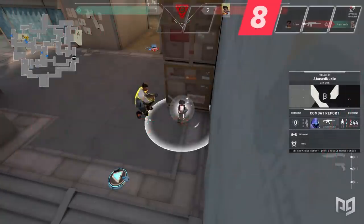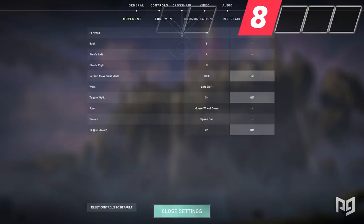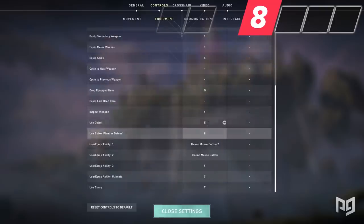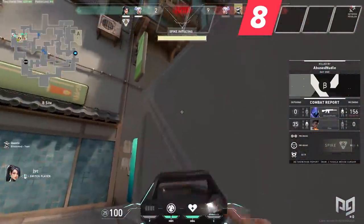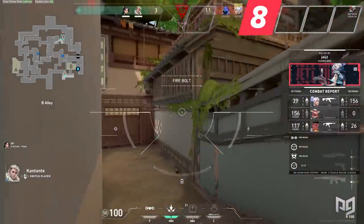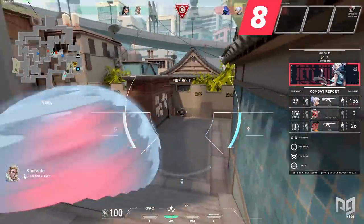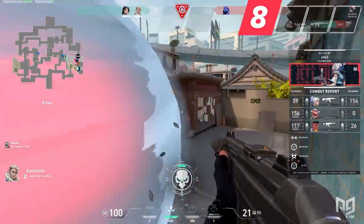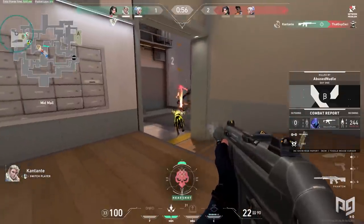Want to be more comfortable planting and diffusing the bomb? One neat trick is to double-bind your spike plant/diffuse to the same key as your use key. Typically the use key is bound to F or E, which is an easier key to hit than 4. Additionally, in other games planting the bomb is typically bound to the use/interact key, so this helps FPS players from other games build muscle memory quicker. Ever since I've done this, diffusing has become much easier and it frees up my hand for other inputs more seamlessly.